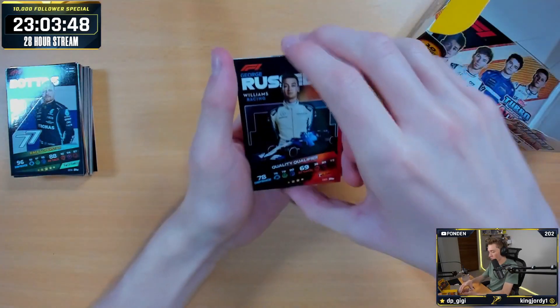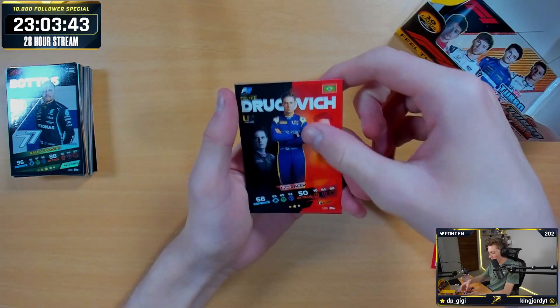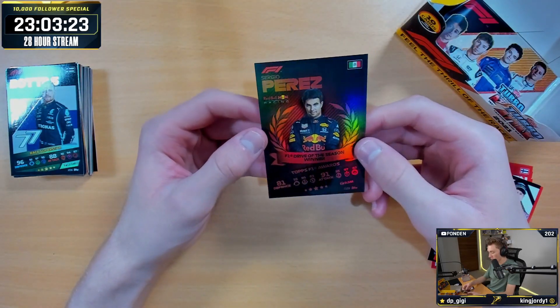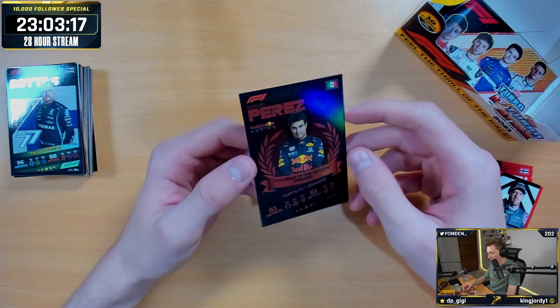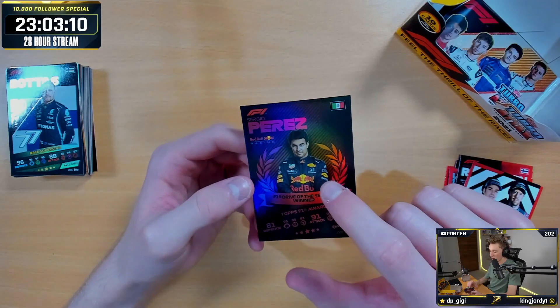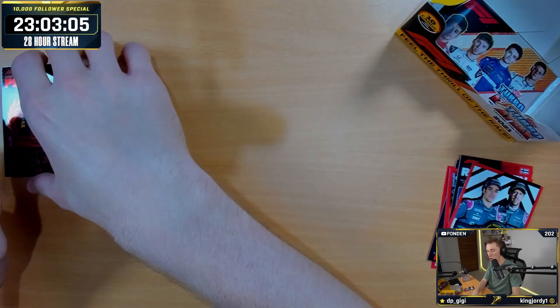We've got two packs left. Russell quality qualifier, Robert Schwartzman F2 racer, Dragovic F2 racer. Where's my Liam Lawson? Sebastian Vettel F1 Speedster. And our rare card on the end is Sergio Perez F1 Driver of the Season — not a duplicate. Obviously for his drive at Sakhir — that was an insane drive. I'd say this should be Driver of the Season, and second place should have gone to Lewis Hamilton at Turkey. That was a really, really good drive from him.